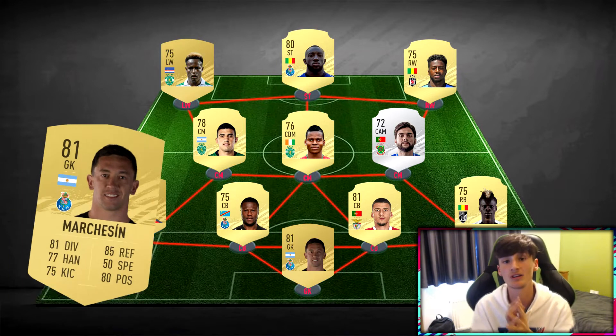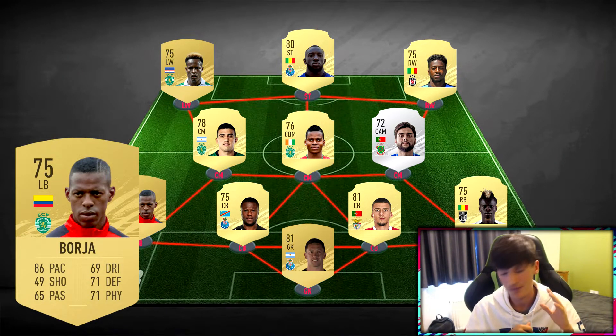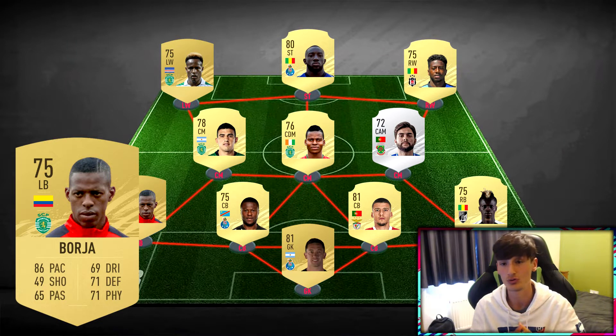At left back we've got Borgia. The reason I've gone for him is that in FIFA 20 he had 86 pace — he looks like an absolute pace merchant on the left-hand side. This formation is basically a wing formation: you get the ball, distribute it to the left or right, put it down the wing, get it across the box, and try and score goals. He fits the team and tactic perfectly, and that's why he's at left back.